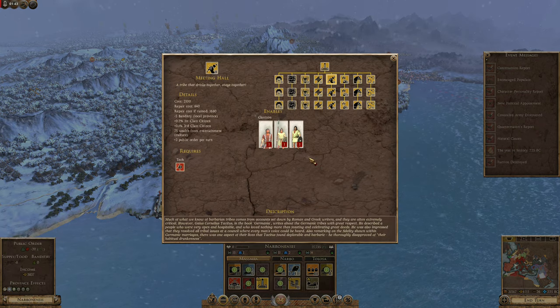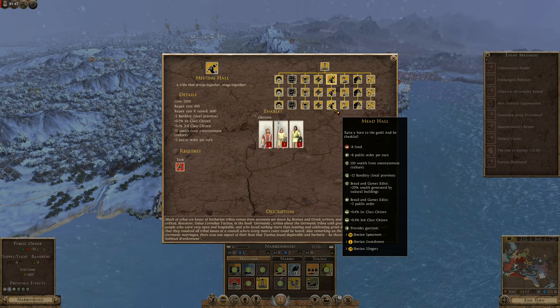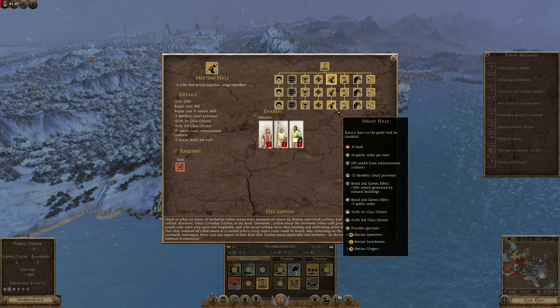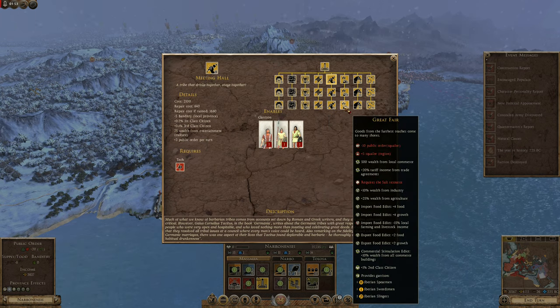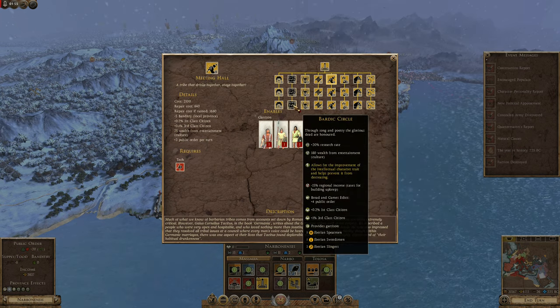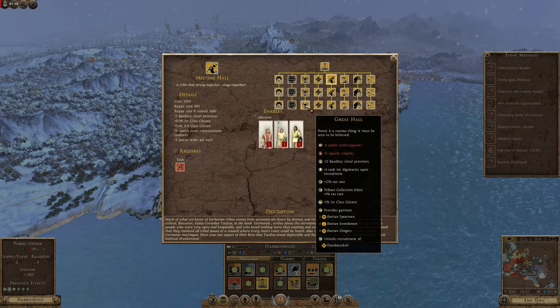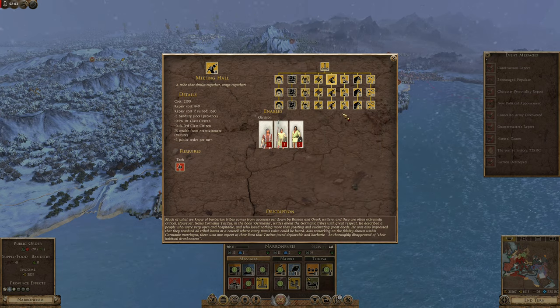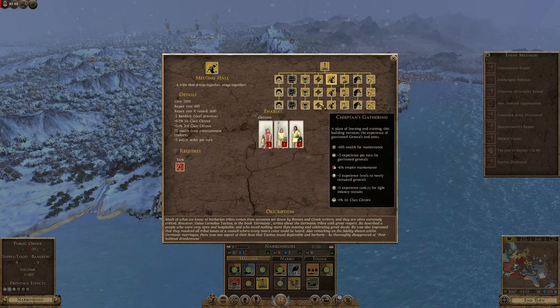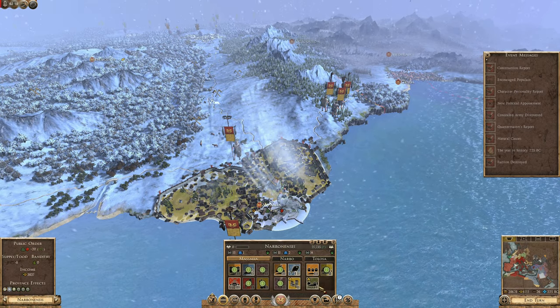The meeting hall would get population boon, public order entertainment, banditry, bread and games, and population. The war games is not useful. Farmer's market, though, is really nice all the time. That's 12 banditry tribute. Let's just stick to our normal and go farmer's market.